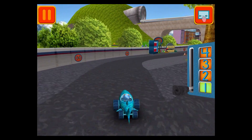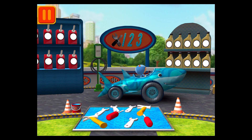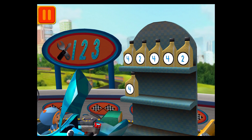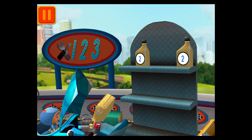Great racing, Umi friend! Time for a pit stop! This is where we take care of our cars so we can get back to the track! We need oil cans with the number 4! Find the cans with the number 4 and drag them to your car! Let's keep going!